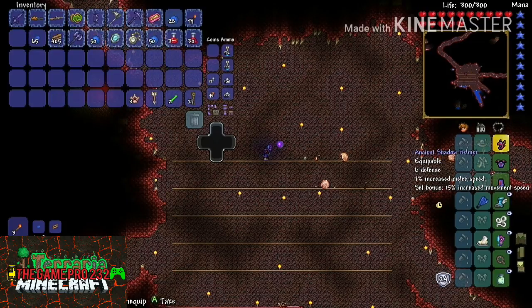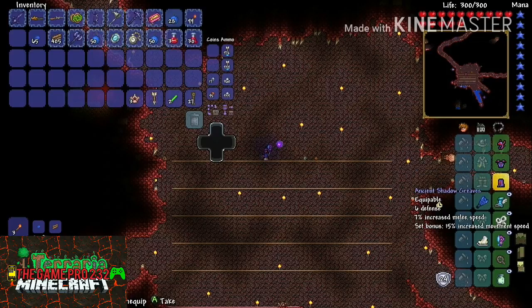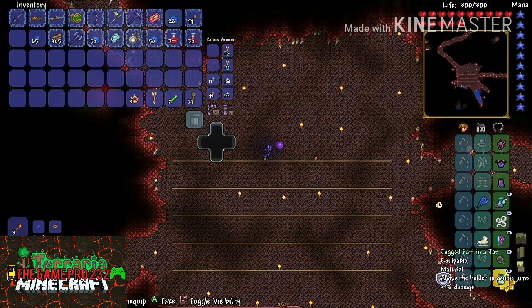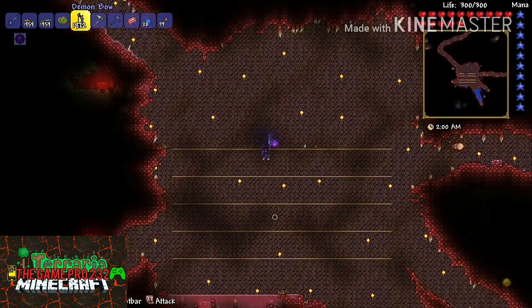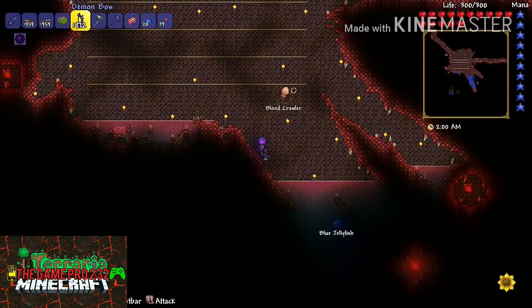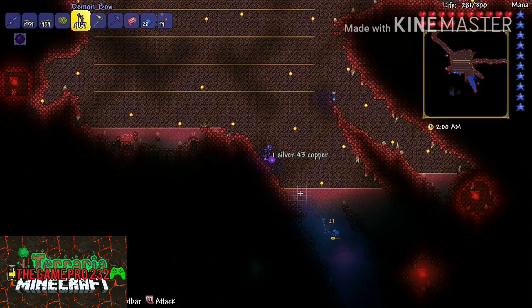For my armor I have an Ancient Shadow Helmet, an Ancient Shadow Scale Mail, and Ancient Shadow Greaves. To get these items you will need to kill a bunch of Eaters of Souls because they have a very rare drop chance of shadow armor — any shadow armor will do. I also have Specter Boots, the White String, a Warding Shackle, and a Fart in a Jar. The Warding Shackle gives five extra defense so you're probably gonna want that.